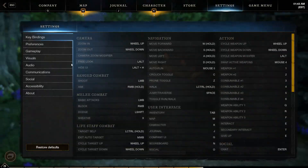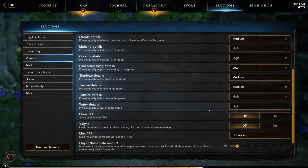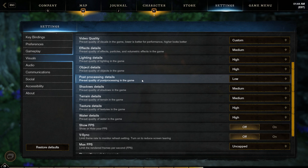No matter how good of a rig you're running the game on, chances are you still experience some framerate issues occasionally. I'm not going to claim that this will make the game run absolutely perfectly for you, nor is this a comprehensive settings guide because that is such a mammoth of a topic to tackle, but I can confidently say that this will improve your overall performance and maybe even make the game look better too, depending on your preferences.